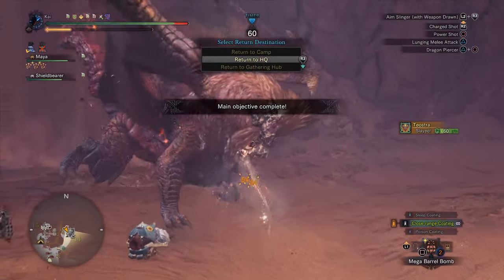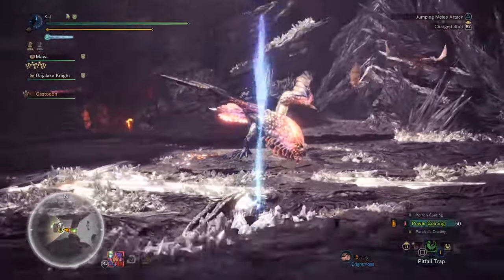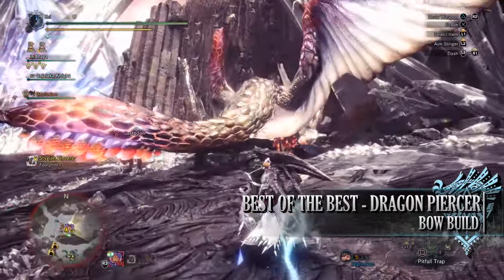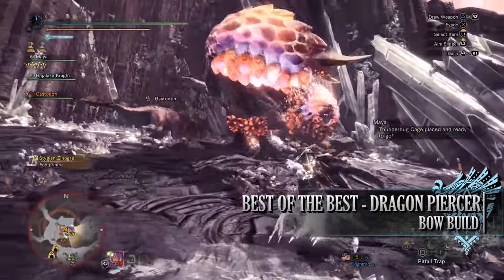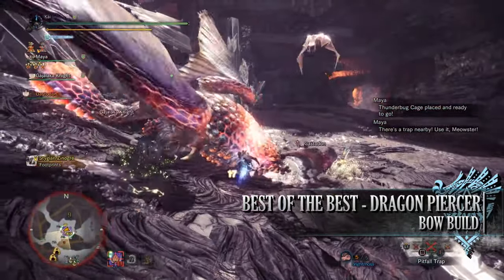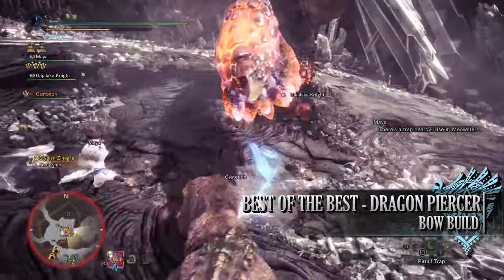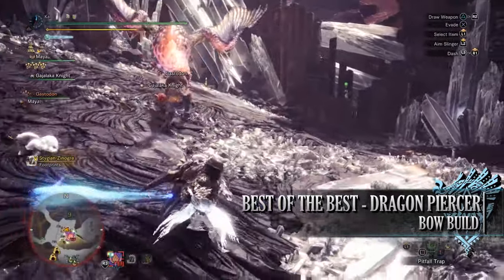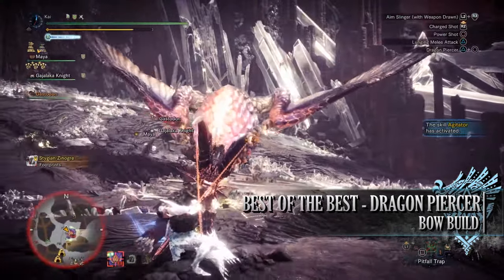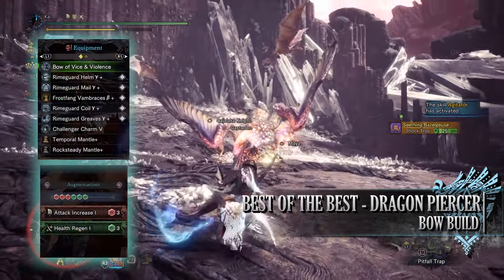Which brings us on to our third build — a niche or quirky build, sometimes called a meme build — which for the bow is the best of the best Dragon Piercer build. This build makes use of the Dragon Piercer move as our main attack, combined with the Frostcraft set bonus, meaning we're always sheathing our weapon and immediately going into the Dragon Piercer move over and over again. This allows for massive amounts of burst damage, but it won't work well against small monsters — it's most effective against monsters that have lots of hit zones.